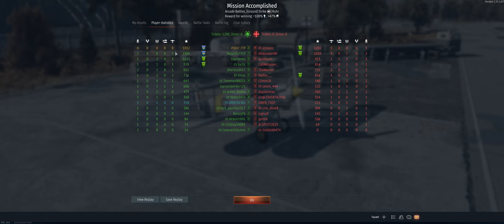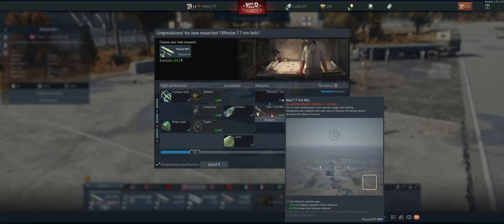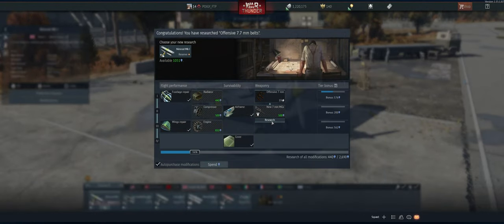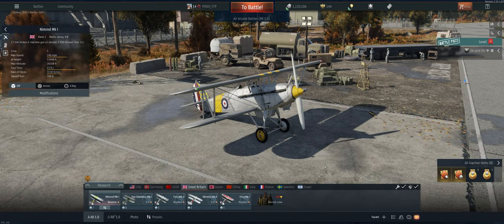Nine kills — nice job Marlardo. First place on the team. Let's see how we did for getting this thing spaded. That's a pretty big difference in the MG — just grab the compressor and go after the engine next. Hope you guys enjoyed the video, I'll catch you on the next one.